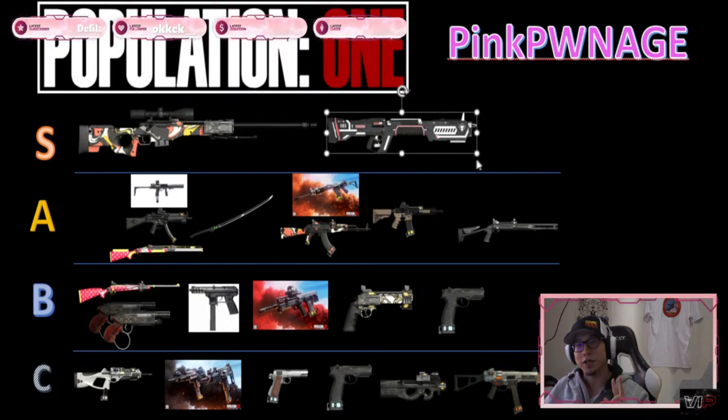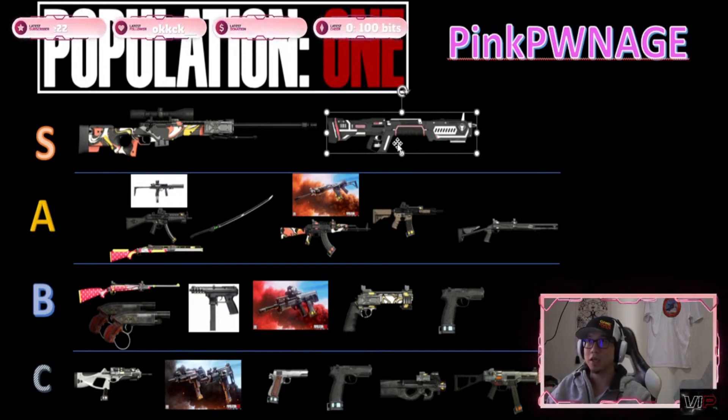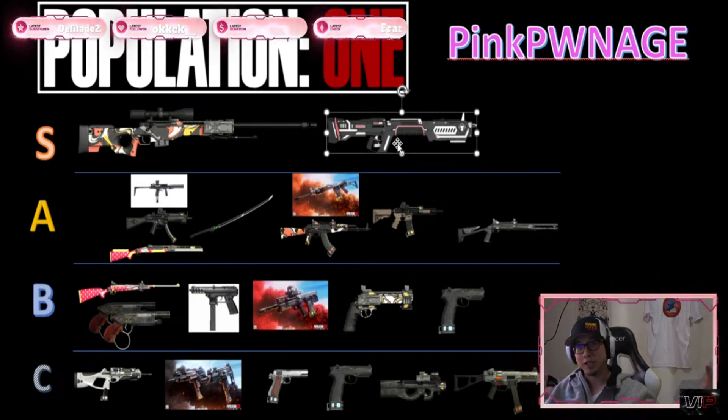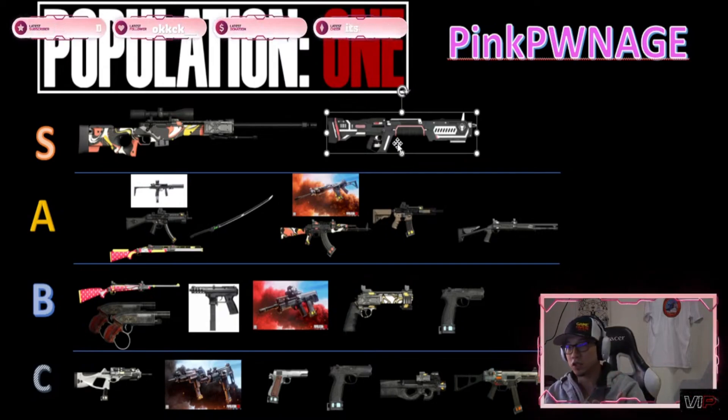Another broken weapon is the M60. It's very similar to the AWP in that it can be used at very long range and do very high damage. The great news is it's even easier to master than the AWP. It can't kill as fast — with the recent nerf, the time to kill is around 1.2 seconds for body shots at mid-range, and around 1.3–1.4 seconds at very long range. But that's still incredible across the entire map, and it doesn't require the crazy practice the AWP demands.